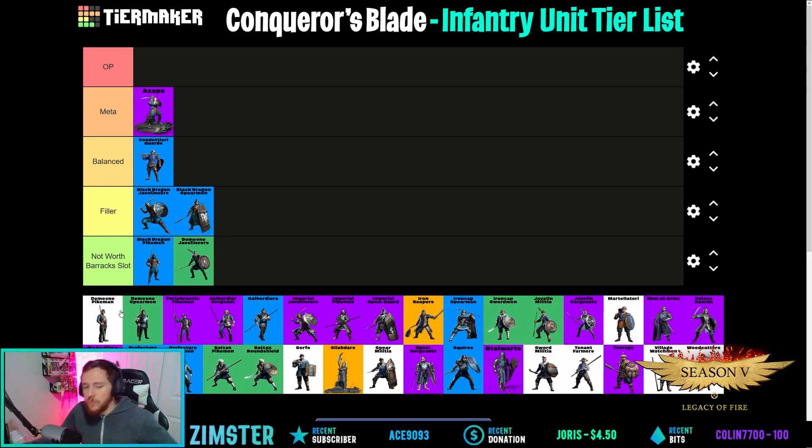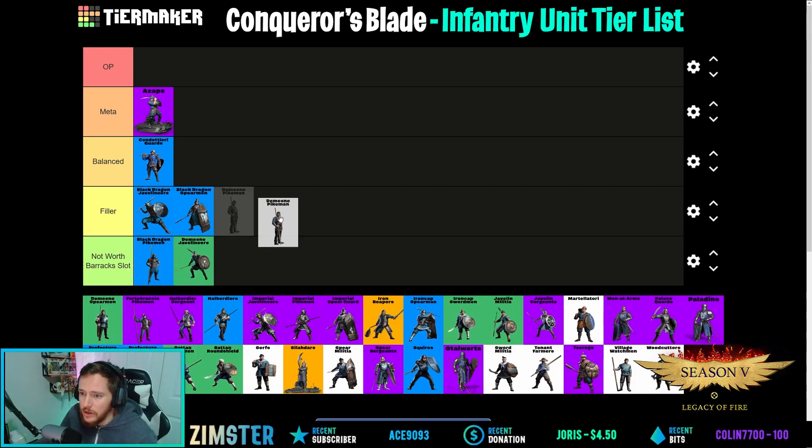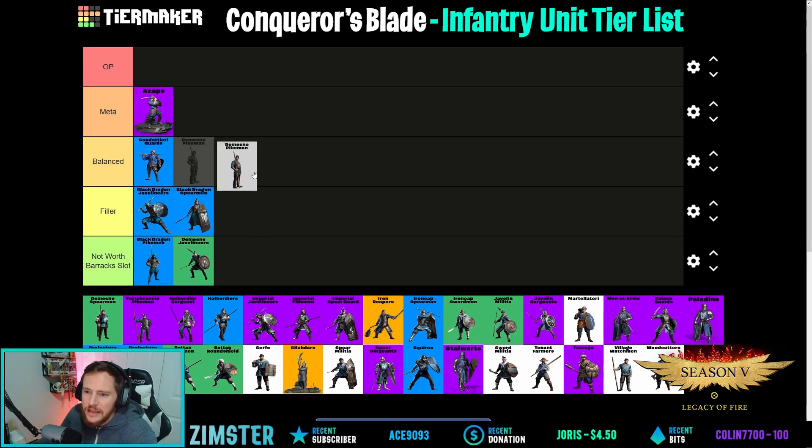Domain Pikemen — one of the best T1 units in my opinion. Have you guys ever used them? They have very long pikes and are actually really decent. They're good for the leadership cost. I'll go with balanced because some people don't just use them as filler — they use them for the damage output the domain provides.